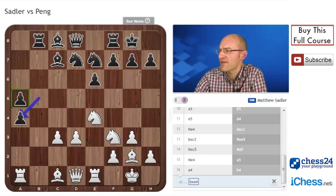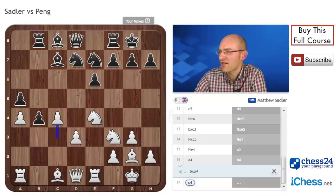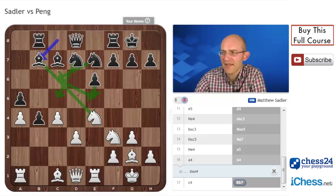The drawback with both lines — a5, b4 or a5, bxa4 — is that White does get his centre; he could play something like c4. But I think Black's pieces are decently active. If he plays his bishop to b7 and works out how to challenge the centre — maybe with bishop takes e4 and knight c5, or playing e5, or getting knight to e5 or even d4 — I'm sure that if Black is careful, he can start stabilising the position a bit. But it remains pretty unclear.